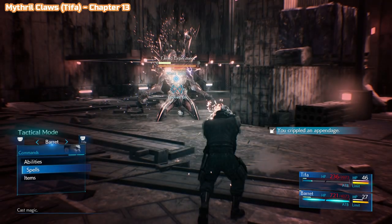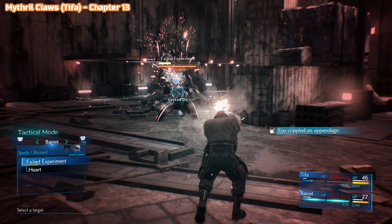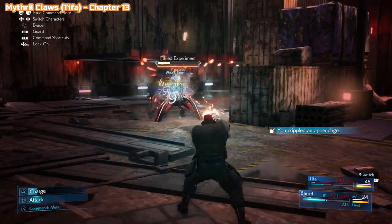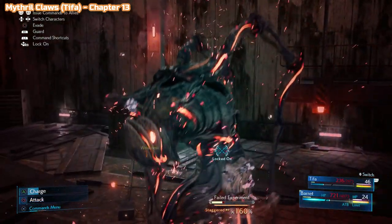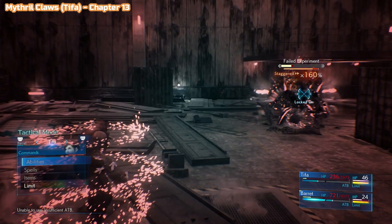Near the end of chapter 13 now, you will have this boss fight with the Failed Experiment — that's what it's called. You just need to kill this guy; this is a story-related one so you can't miss it. Kill him and you'll get the Mithril Claws for Tifa.